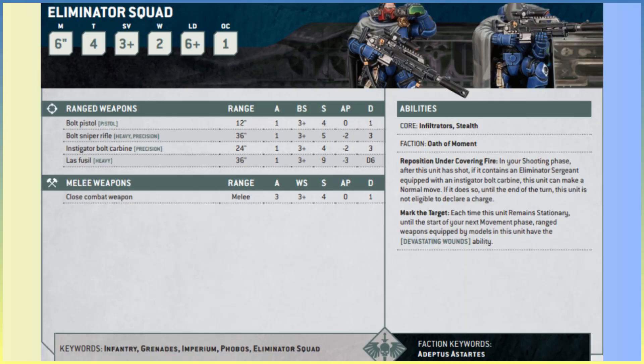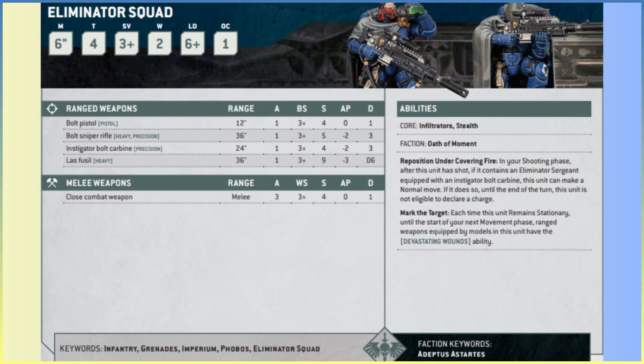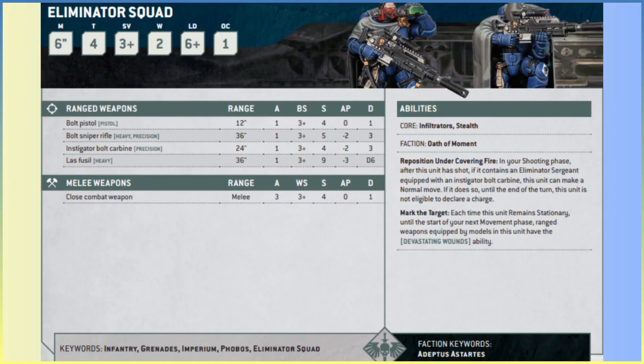The bolt sniper rifle has 36-inch range, one attack per model — three total — Ballistic Skill 3+ (potentially 2+ stationary), Strength 5, AP minus 2, and Damage 3. Against Toughness 4 or less you're wounding on a 3+; Toughness 5 is a 4+. The damage 3 combined with Devastating Wounds is strong: roll a 6 to wound, deal 3 mortal wounds straight to a character. That's a great weapon.